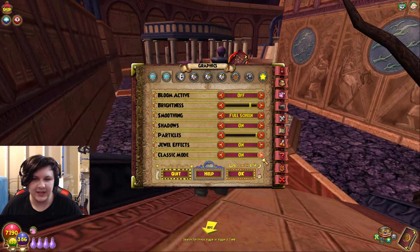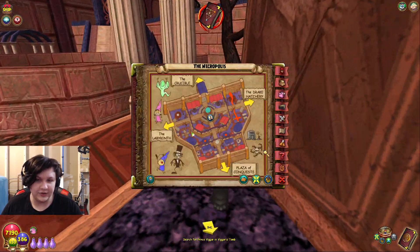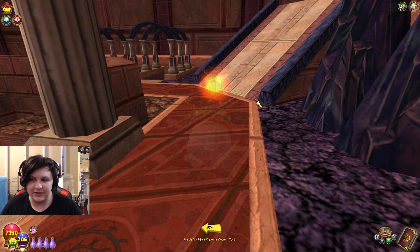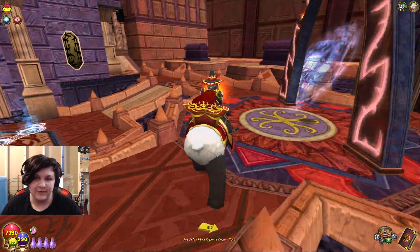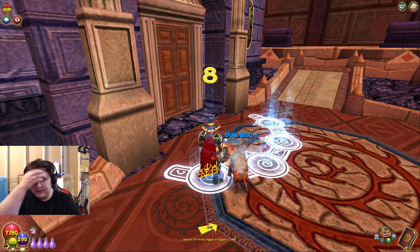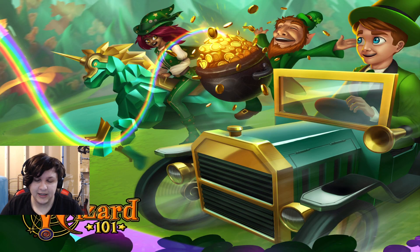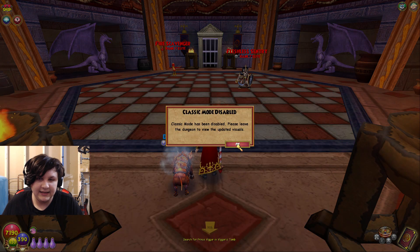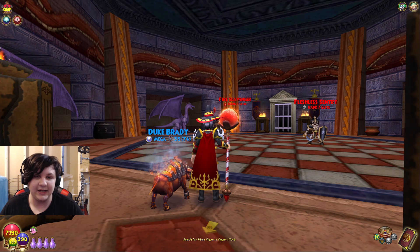Let me test something — I want to do some testing on camera. Let me go into Classic mode, which theoretically should not change anything in Dragonspire, because in Dragonspire there's been no update that would make Classic mode relevant. Still broken. So as I said, I think it's trying to access a file that no longer exists, and that's why it's broken like that.